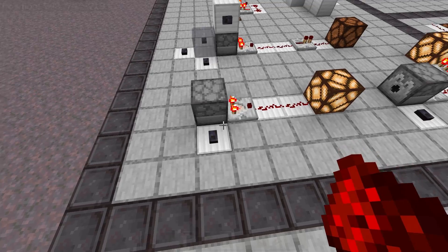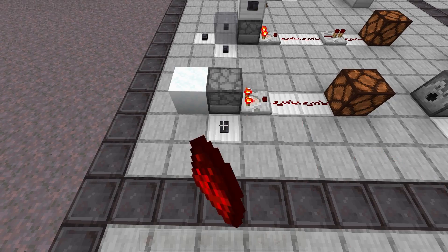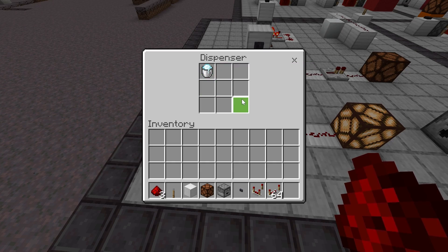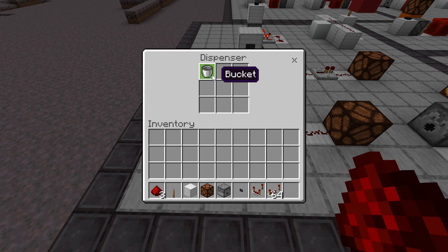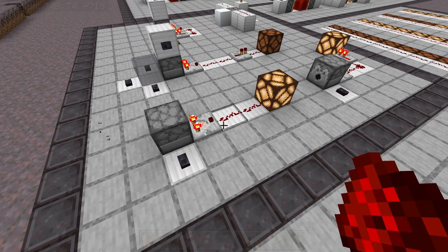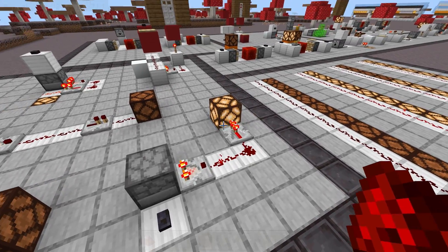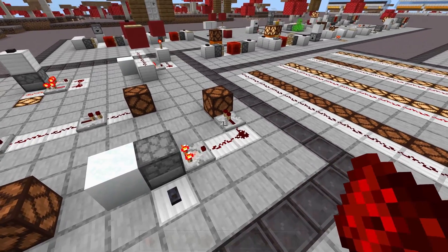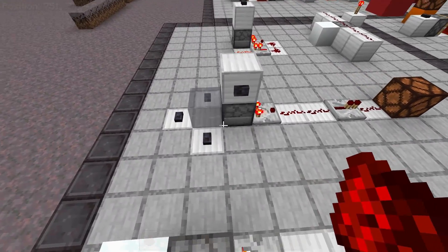Which then brings us to the T-flop. This is the easiest T-flop you can build, and it uses a comparator, a dispenser, and a bucket of powdered snow — or a bucket of water. Basically, if the bucket is full, that's a non-stackable item, which has a signal strength of two. But if we activate the dispenser, now the dispenser only has an empty bucket, which is a stackable item, so that only has a signal strength of one, because the container is now less full. If it has a non-stackable item, that takes up one out of nine slots, where a stackable item barely fills up a single slot. This is by far the easiest, simplest, and most stable T-flop.